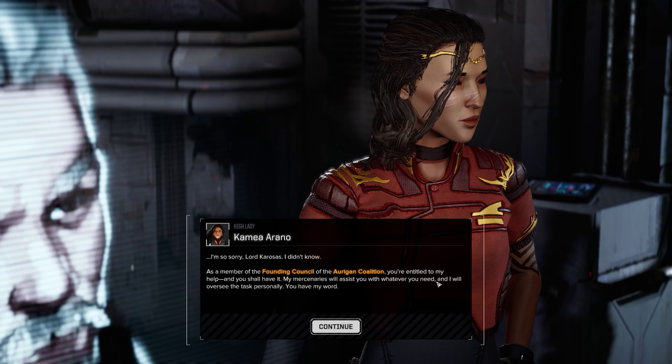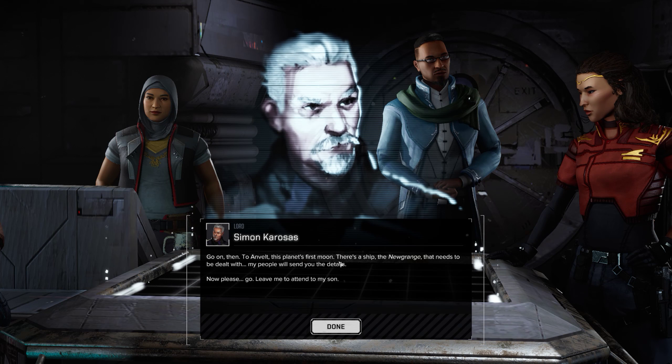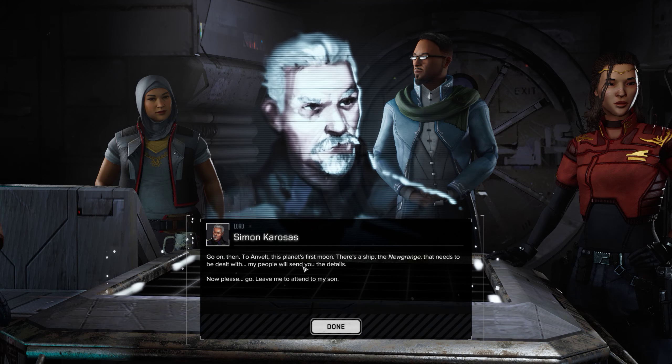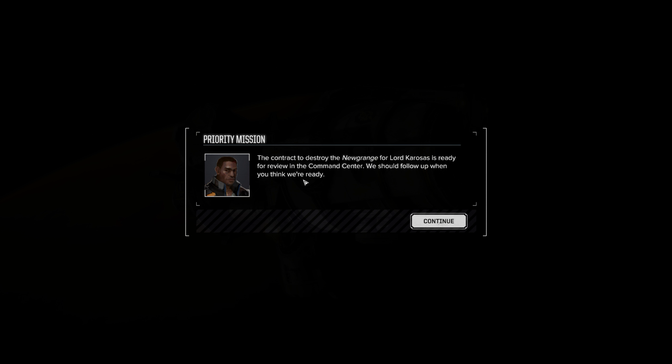Go on then - two Envelts, this planet's first moon. There's a ship, New Grange, that needs to be dealt with. My people will send you details. There were more than munitions down there commander - there's a warehouse full of busted up Dragons. The Dragon is a big mech and can carry a lot of guns. If you bring them aboard I'll get them working - look in the shop for them.